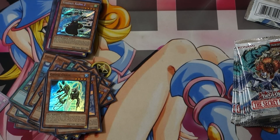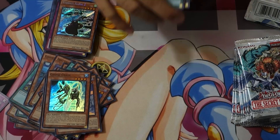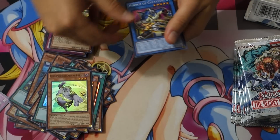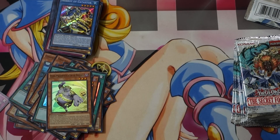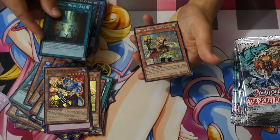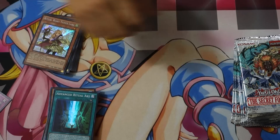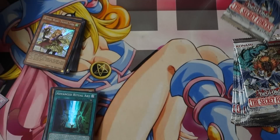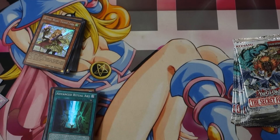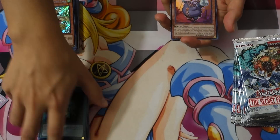We got Comma 2! I think we just need one more Comma 1 and one more Comma 2 and then we're pretty much done with the Yosenjus. We basically have everything ready to go for that deck. I think we only got one or two Tankies so far, but it's not like we really need those. You gotta have the foil ones — that's where it's at. Even though sometimes the common version of a card can be worth more if there are fewer copies. This card will probably still be worth more even though it's a super, because the common one was short printed. This set is just gonna sell so hot because of the Necros.